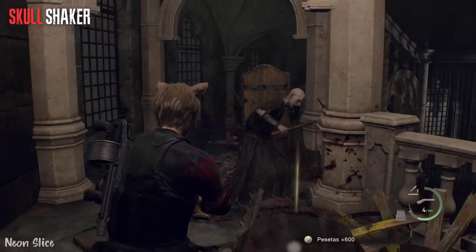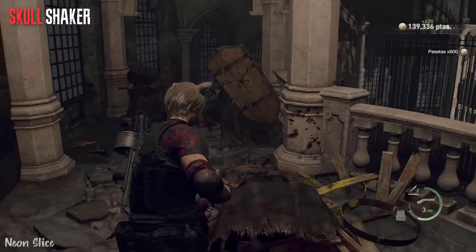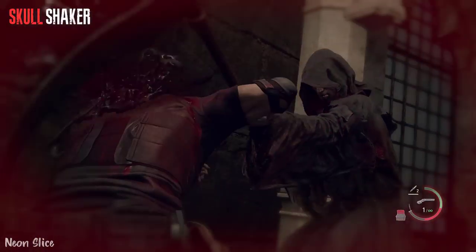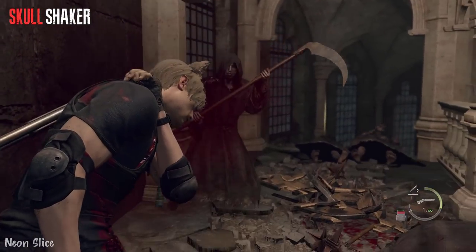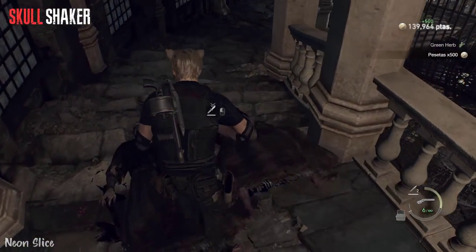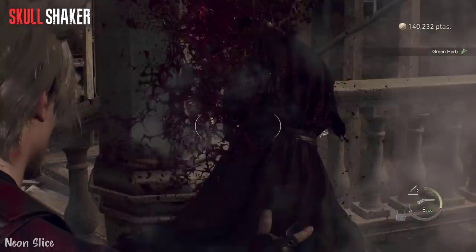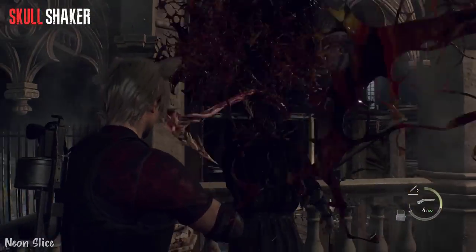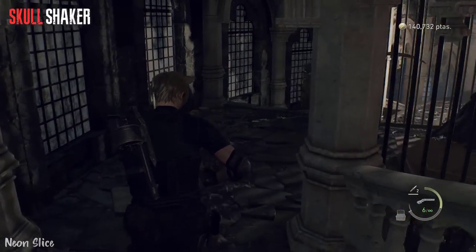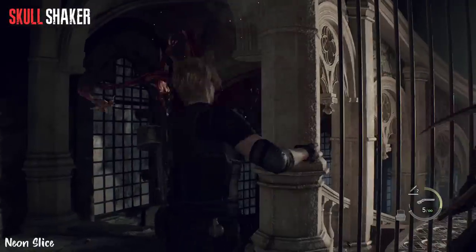If I were to pick one, I would go with the W870. The cool factor of a lever-action shotgun is definitely a plus if you want to have fun, and the Skull Shaker is definitely viable — you can get S+ with it. It's just going to make it a lot more difficult, and in my opinion it's unnecessarily slow compared to the other weapons.